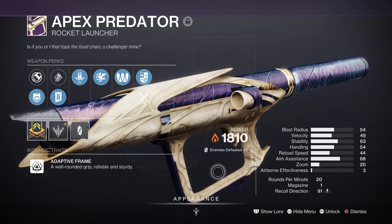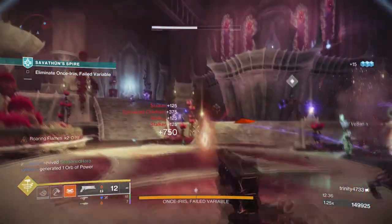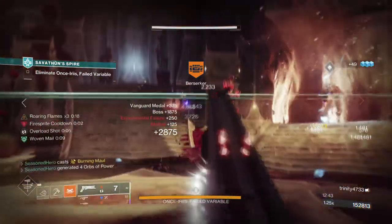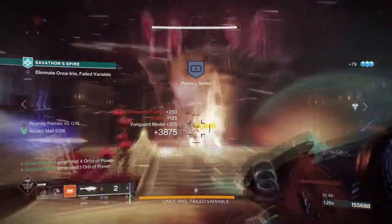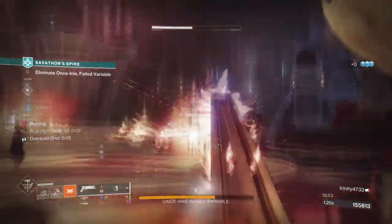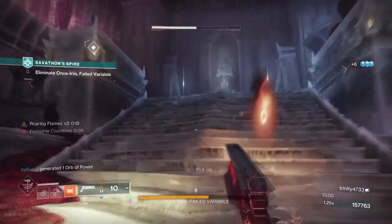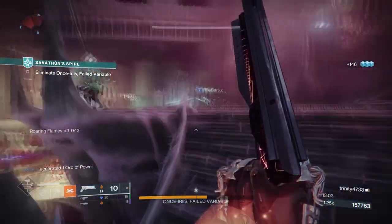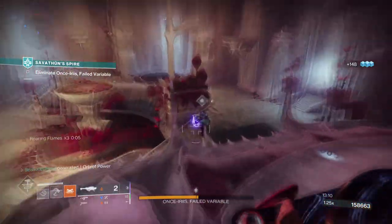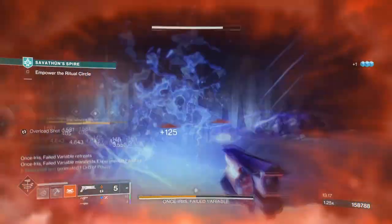Combining this with my super pretty much allows us to burn a boss down from full health. The introduction of the Pyrogale Gauntlets has made Burning Maul an absolutely amazing super to use in a simple way. Although its simplicity could have gone further, it does allow players more solo options. Burning Maul and Consecration together amplify scorch and ignition damage, and by applying the fire cyclone at the same time, it makes add control against bigger enemies even more worthwhile.